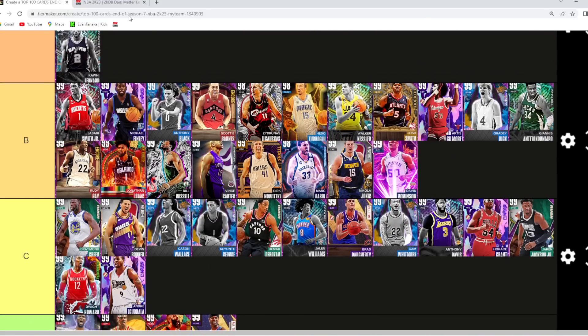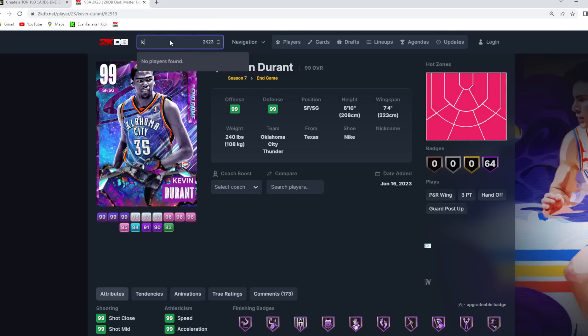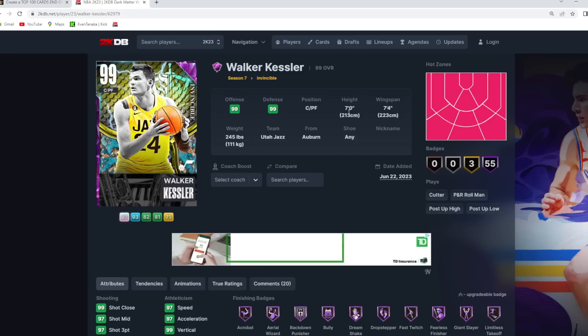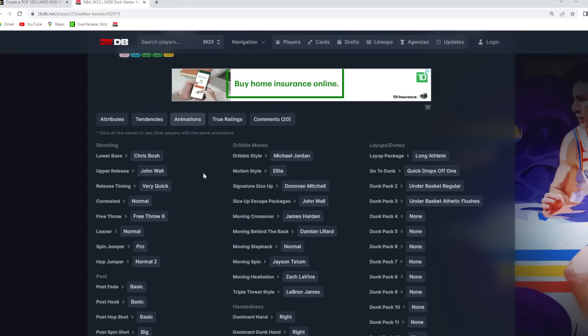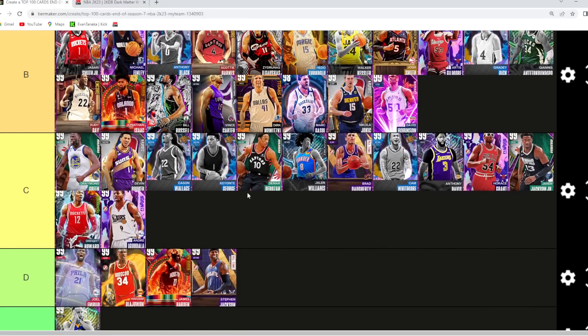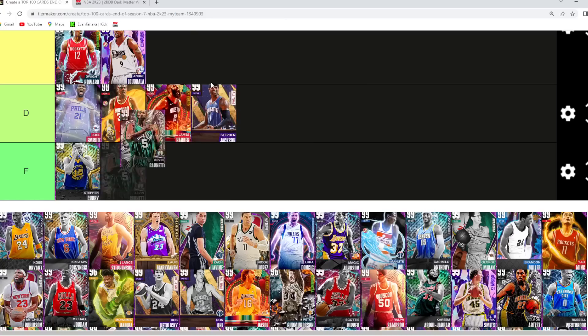Walker Kessler I'm gonna go B tier — he could be argued in A tier. I'm not sure if he's as good as Mobley; I think Mobley is definitely better. But Kessler is a great power forward — 7-foot at the four with a 7'4" wingspan, very similar to Mobley. I just like Mobley's jump shot a lot and think Mobley gets better defensive animations. Kessler for sure is in that B tier category.